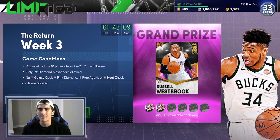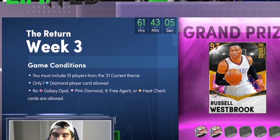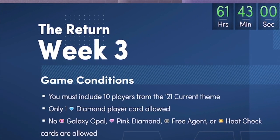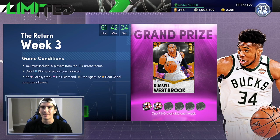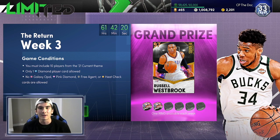Today's conditions kind of suck. You can only use one Diamond player, no Opals, no Pink Diamonds, no Free Agents or Heat Check cards, and you must use 10 players from the 2021 NBA Collection. No Galaxy Opals, no Pink Diamonds. That means I can't use Galaxy Opal D. Wade or Pink Diamond Steph Curry this week.